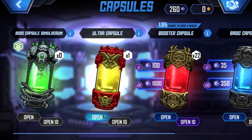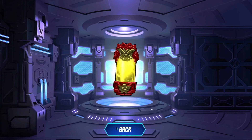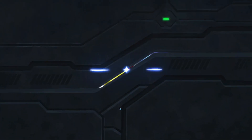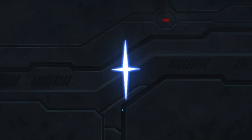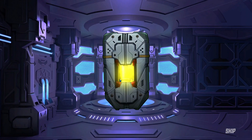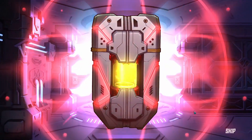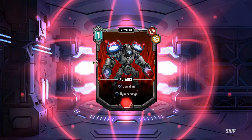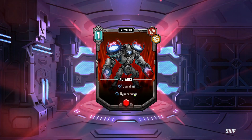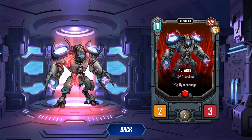I can open more of those. Let's open this ultra capsule and see what we get — that might dictate what I try to build. So it won't open if you click back, which is kind of nice if you accidentally click something. Altaris — Ultra. Hello, I like your design.